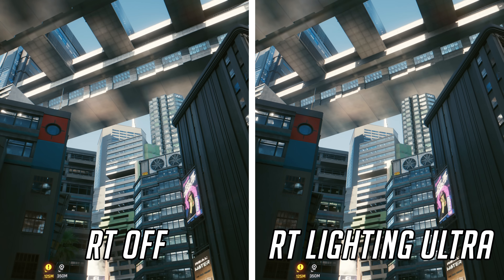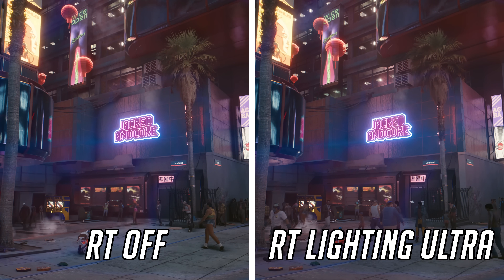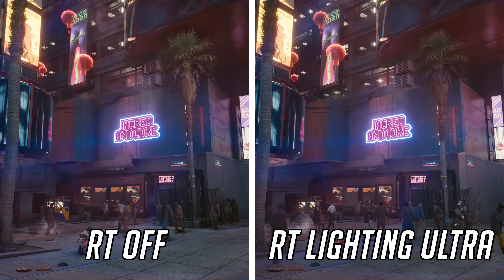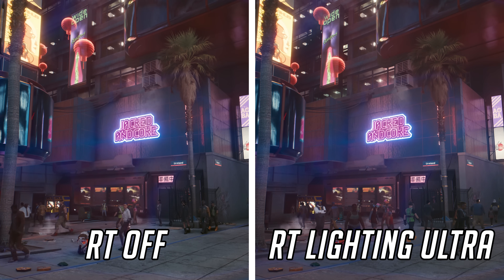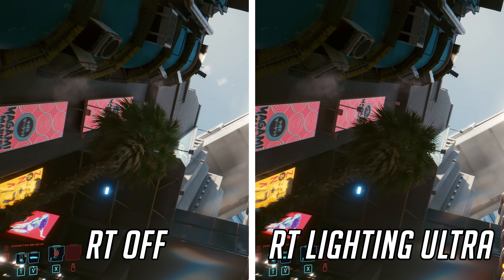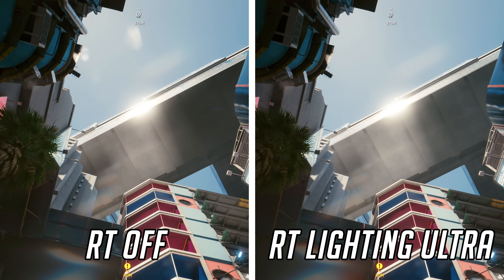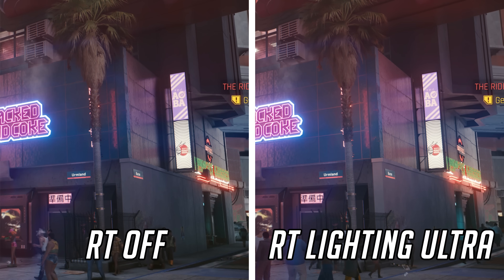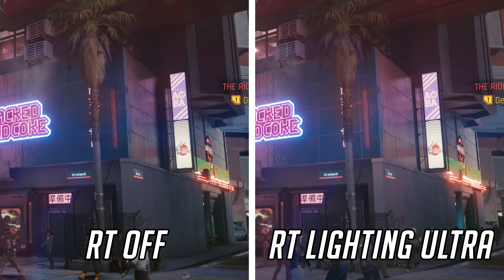I'd argue something similar for the lighting effect, which includes global illumination and diffuse lighting. You can see differences — the diffuse lighting makes neon signs look more vibrant, like they're really glowing. The global illumination can also change how parts of a scene are lit based on where the sun is, like the tree in this example which is much darker with global illumination on. In my opinion the ray traced lighting setting can make a scene look different, but I wouldn't argue it necessarily looks better, and the visual impact just isn't profound enough to justify losing at least 30% in performance.